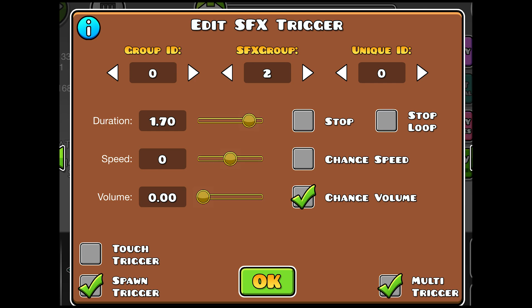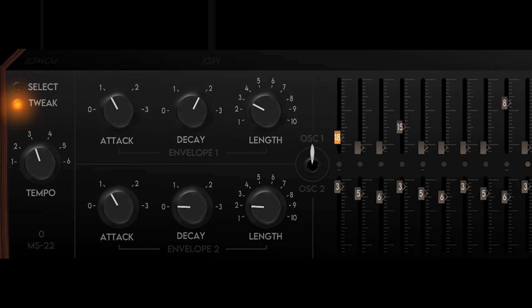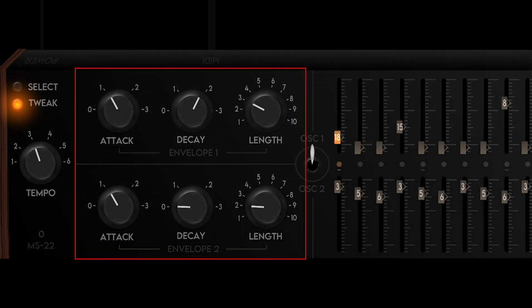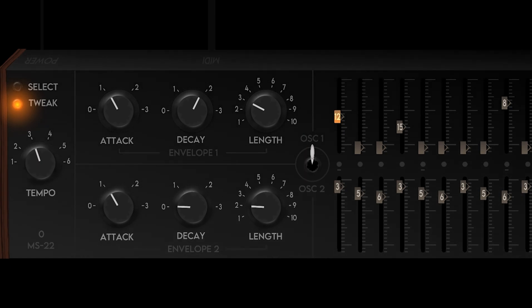Using the Edit SFX trigger, we can dynamically change the volume of other sound effects over time. This allowed me to create a very rudimentary envelope. An envelope describes how a sound changes over time, so using these knobs we can control how quickly each note fades in or fades out, which can drastically change the character of the sound.